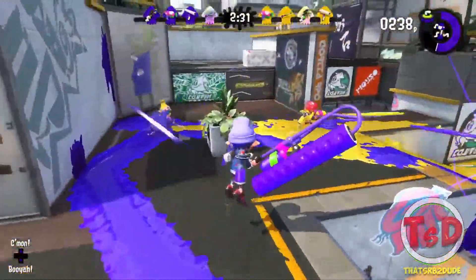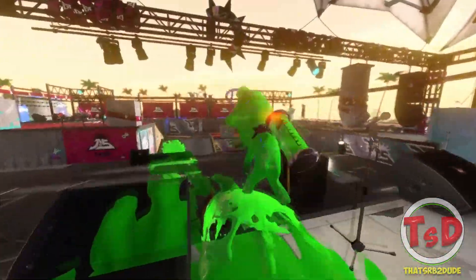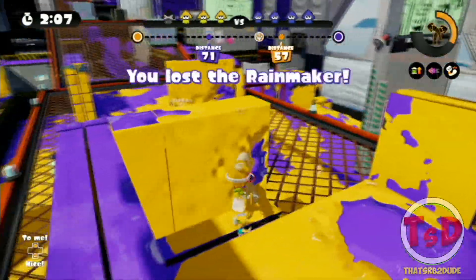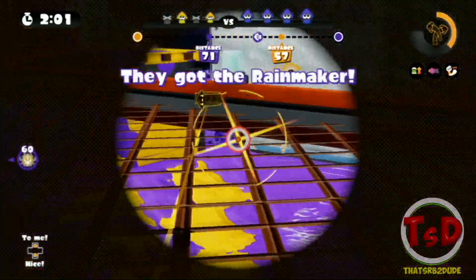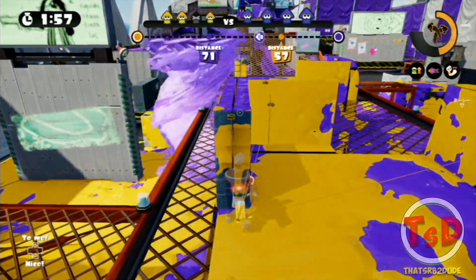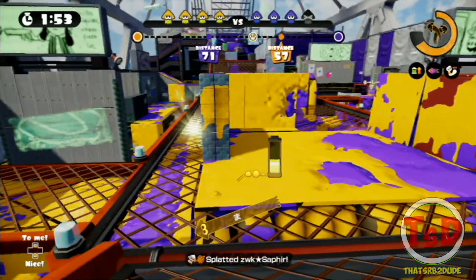Another interesting change is for Rollers. There's a new hammer attack that requires the player to be airborne — you need to jump to perform it. If you're generally rolling you can still do the normal flick attack, but to do the hammer attack you need to jump and then flick. What I really like about this is it will take a lot more skill to use Rollers, because you won't have that massive hitbox you could just swing at anybody to deal damage.